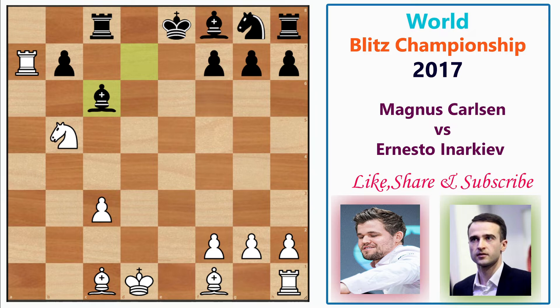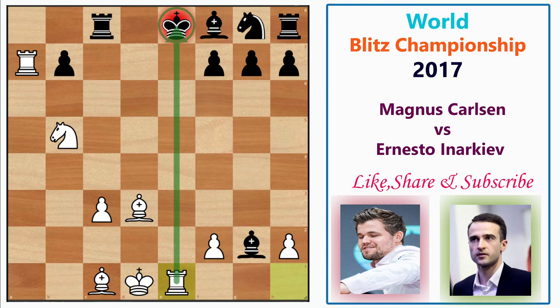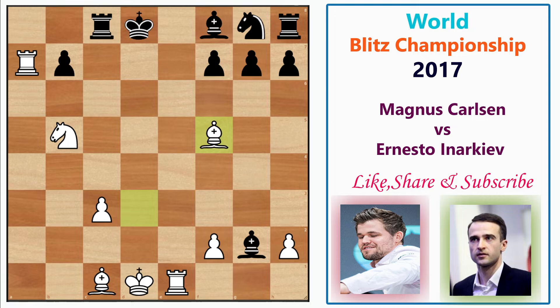After Bc6, Magnus plays the tactical move Bd3. It looks like White is losing a pawn, but it's actually a tactical resource. If Black captures on g2, then we have Re1 check. If the king goes to d8, then Bf5 hits the rook and Black cannot lift the rook along the c-file — there would be a back-rank issue.